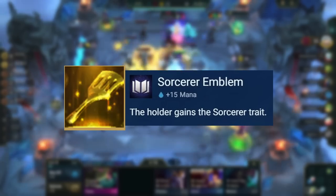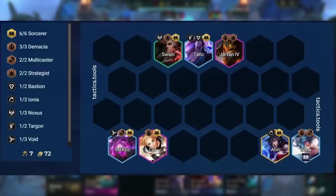Getting a Sorcerer's Emblem is incredibly powerful, as we get to drop Malzahar and can fit everything into a level 7 board. Always place the emblem on Sona, as she is the best holder of the item. This power spike is huge, so I would almost always make it the top priority if you get a Spatula dropped.